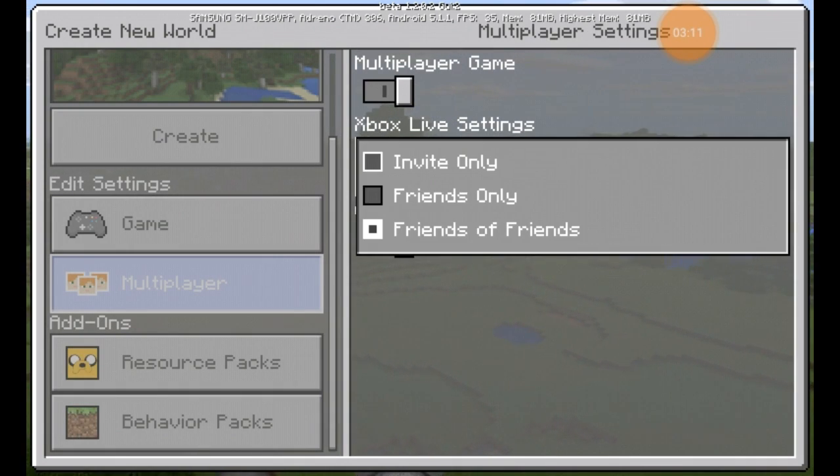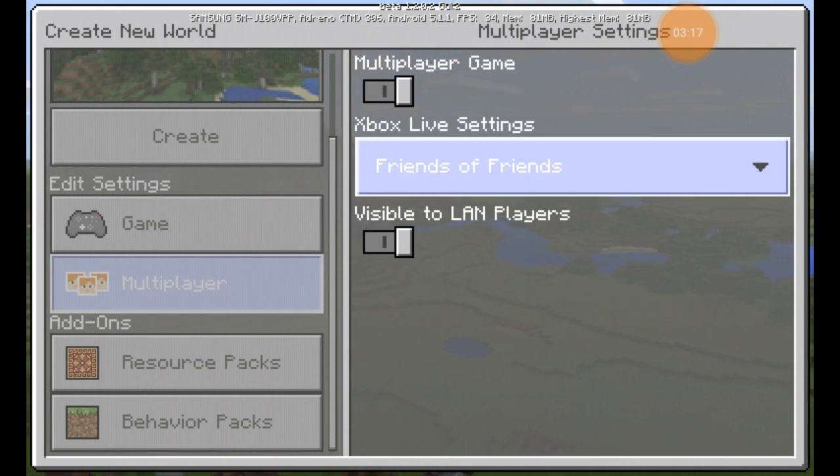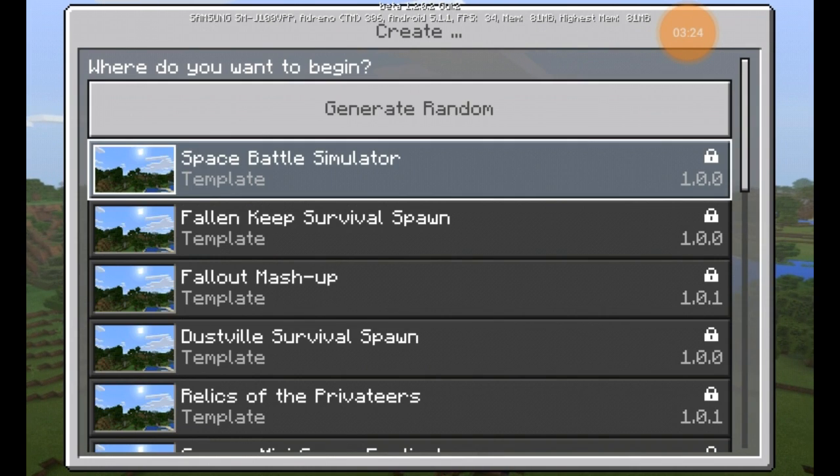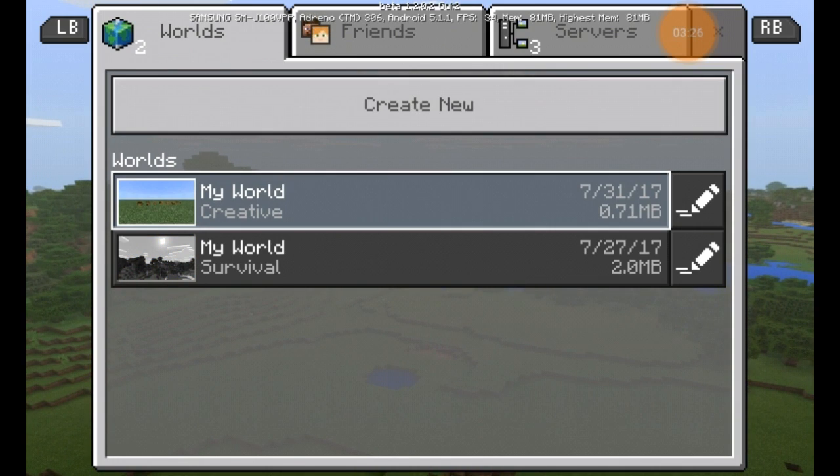They also changed this menu up slightly, which is really cool because now you can set it to friends only or invite only. That's something we needed — if you want to join a friend but you don't want your friends to join you, you can set it so they can't do that.